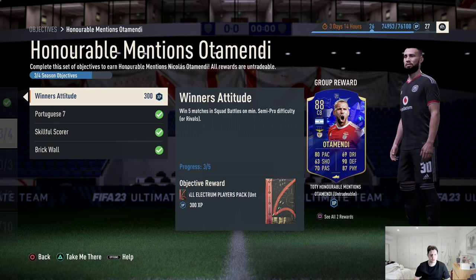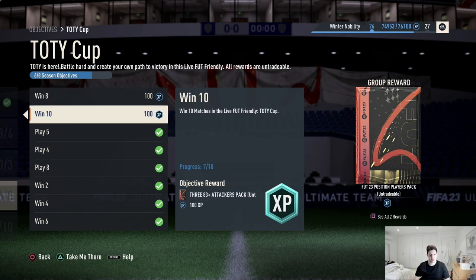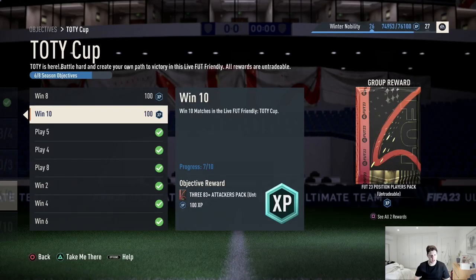We're almost done with Otamendi. We need to win two more games. Team of the Year cup we've been playing - we need to win one more game for an 83-plus midfielders pack, three more games for an 83-plus attackers pack, and then the foot positions player pack, which I'm not 100% sure what that is.